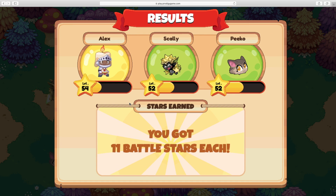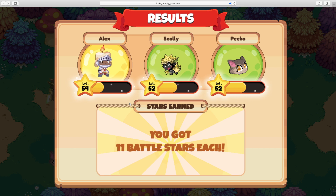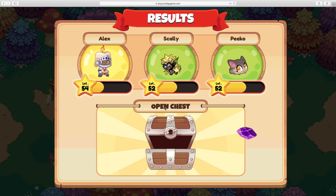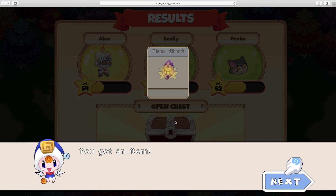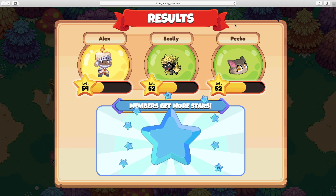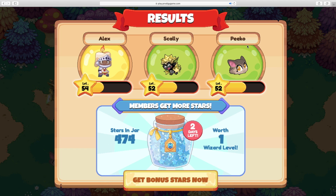So what do we unlock from all that? Only 11 battle stars — not too much. We're gonna open up the chest here. Let's see what we got — we got a Titan shard, not too bad. It says members only — I'm not a member of course, so it's whatever.